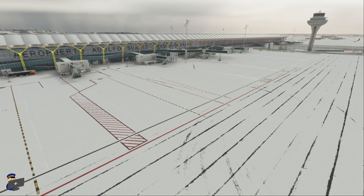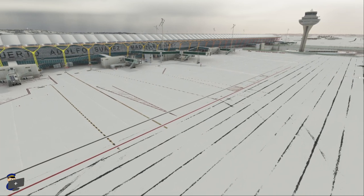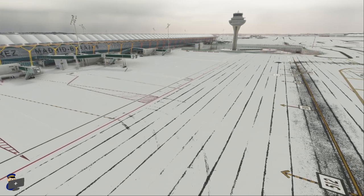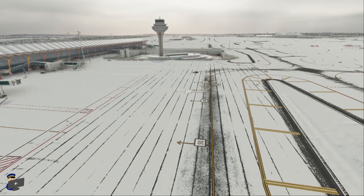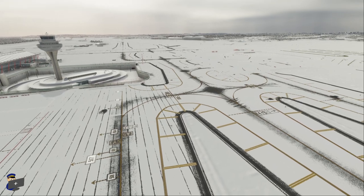And here's Barajas in the snow. Overall I'm pretty impressed with what Latin VFR have done here. There's an uneven covering of snow with no sharp edges that I've found. The only slight disappointment is that the runways are not clear of snow, and I would have liked to have seen that, but within the confines of what this simulator allows, I'm pretty impressed.